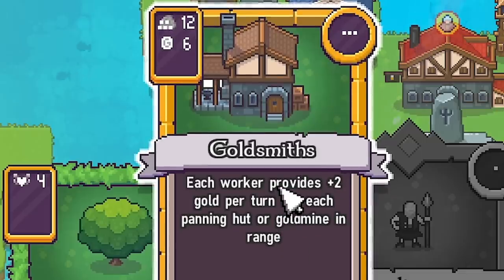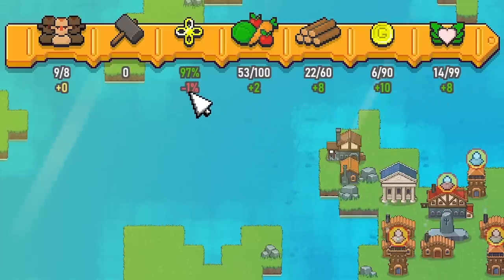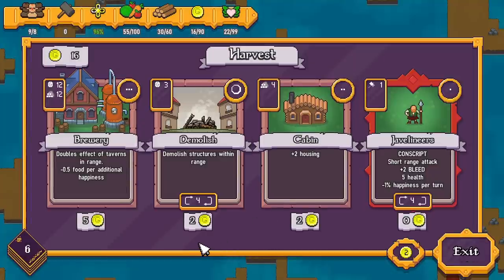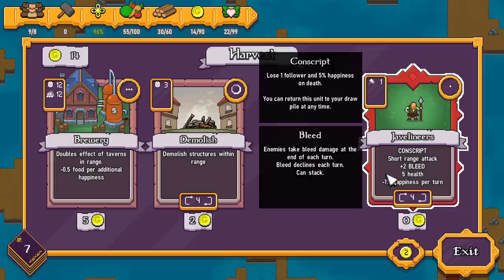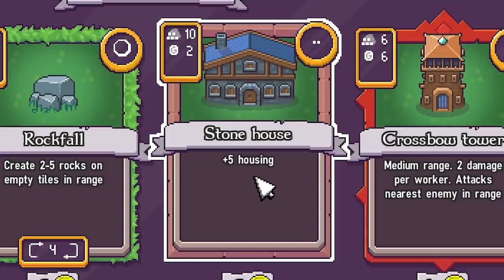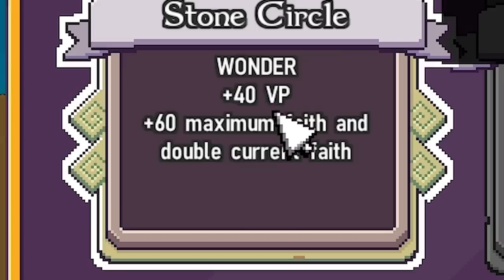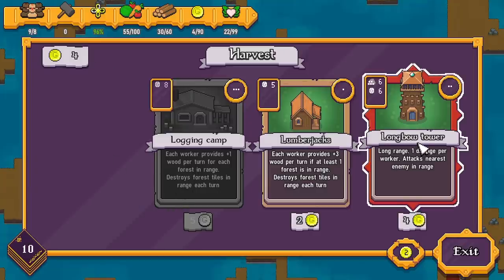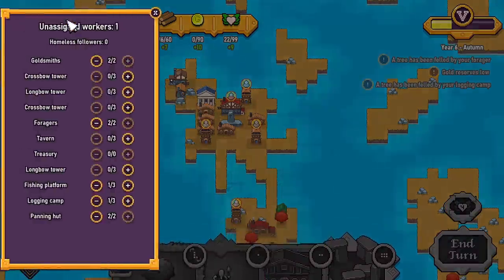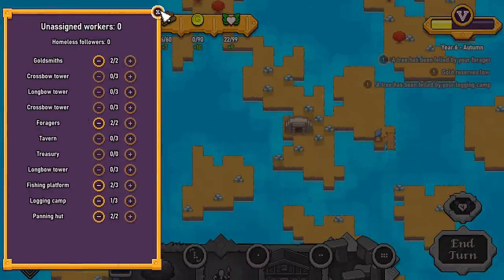Okay, I think I might play the goldsmiths — if I shove that there I can fill this area with panning things. I've moved everyone about so everything's in the positive, except happiness going down a little, but we're on 97% so I'm not too worried. Let's hit harvest and pick more cards. Definitely want a cabin — we've got a homeless follower at the moment. I might also take plus-five housing. Re-roll once more — a stone circle! I wonder what that's based on. That gives us victory points and more faith, so I might take that, and perhaps another longbow tower just in case. Let's get the cabin down and shove that there — now we have an extra worker, an extra pair of hands.